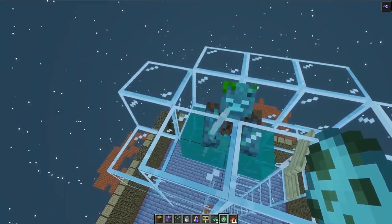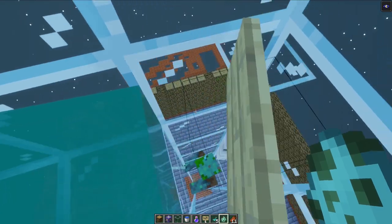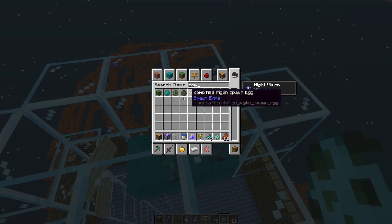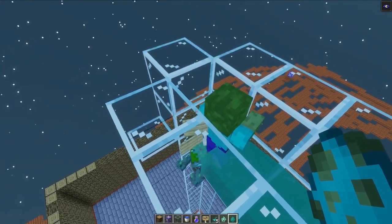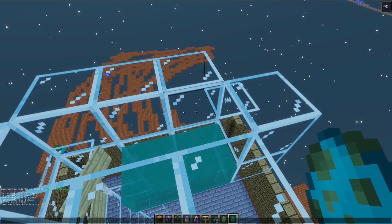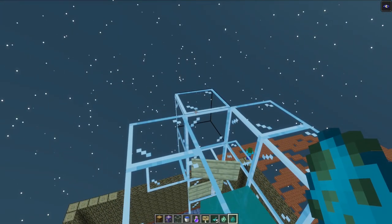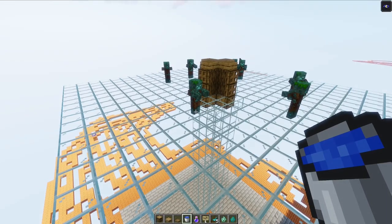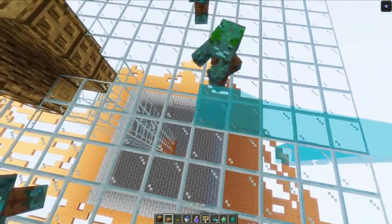Now I'm just testing some stuff out. I was thinking I could push them with water, but it's looking like drowned don't actually get pushed by moving water at all — they're not moving. But like a regular zombie would get pushed. I guess because they can swim in water that makes sense. So I think I'll have to rethink the design because I was thinking just pushing all the drowned towards the middle, but that's not going to work.